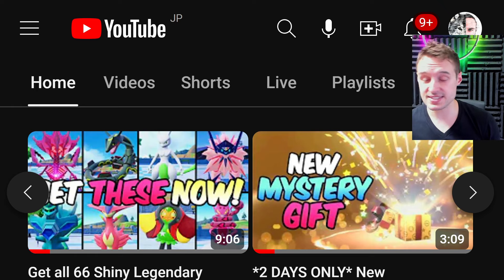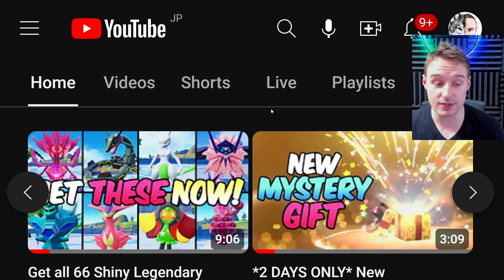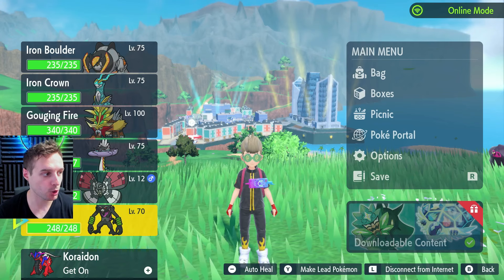First piece of important news: last week's giveaway for all 66 shiny legendaries, including the shiny locked legendaries in Scarlet Violet — it's every single legendary — is going to be ongoing for another week as well as this new giveaway. As for the new giveaway, let's show you all, especially you newbies, how to get your hands on all of these Safari-themed Pokemon.